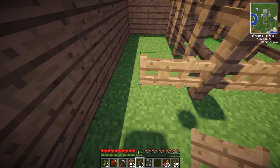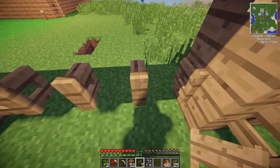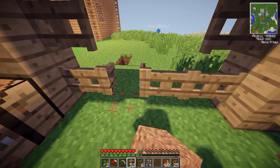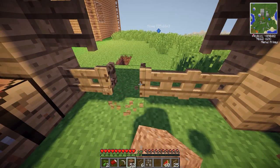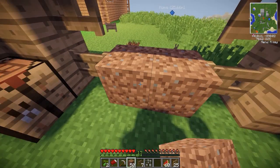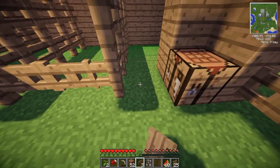I'm just gonna get loads because you never know when you need a fence gate. Hopefully the horses can't get over these. I wonder how you can put a fence gate on top of a fence gate. Maybe if I get rid of the ones at the bottom, put dirt, and then replace them - maybe that'll work. I don't want any animals escaping. Yeah, there we go!